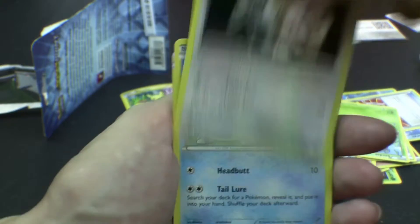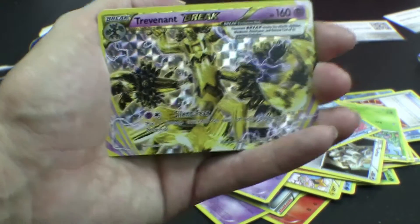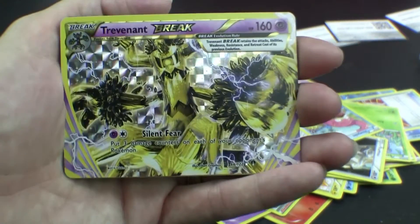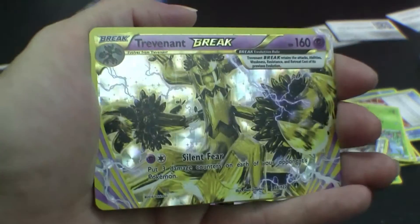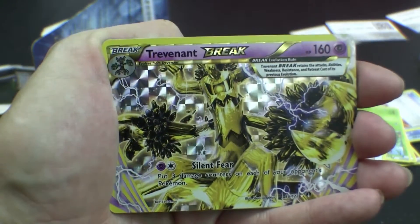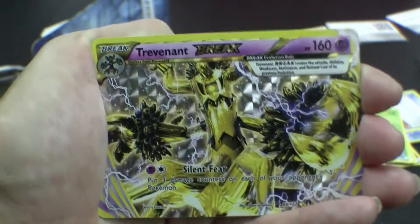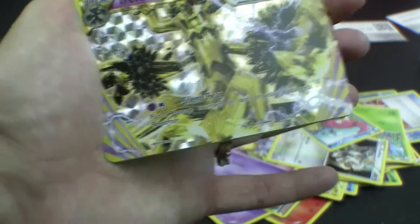It's a stage one. Slowpoke. Whoa - Trevenant Break! What is this? That's a duplicate. Do you have this already? Yeah. Is it pretty cool? Yeah. Is it worth a lot? Yes - 160? Well, that's good for trading, trading for something good. Put that one in a sleeve.